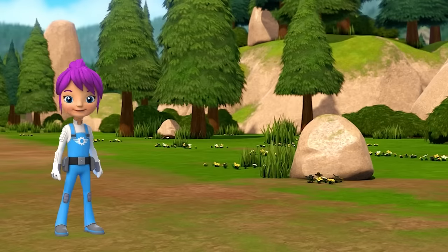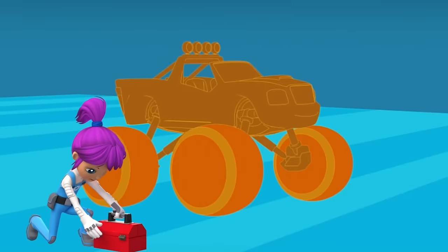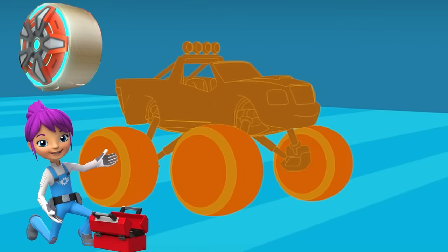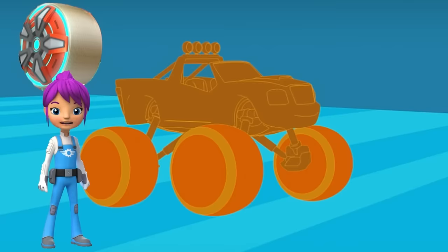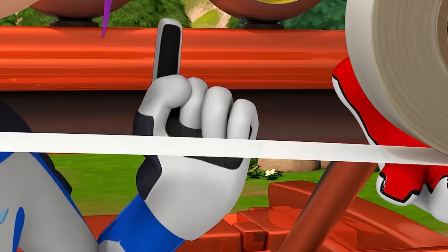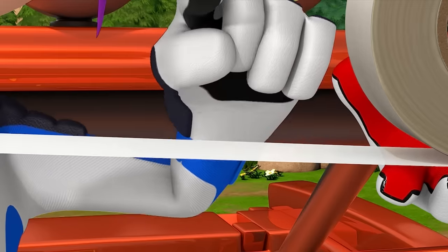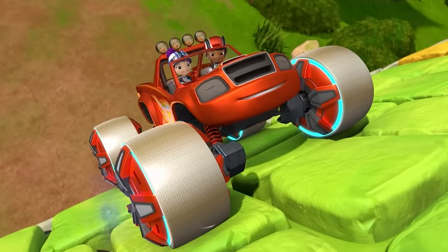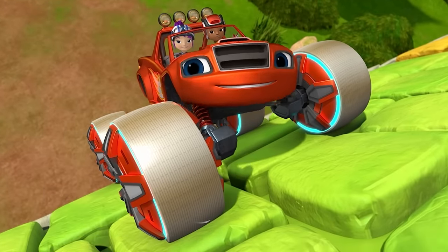Systems check! What should we add to Blaze's tires so we can climb up the wall? Adhesion power or ice? Yeah! We can climb the wall if we give our tires adhesion power! Adhesion is when two different things stick together, like a piece of tape sticking to your finger! Adhesion power! It's working — with adhesion power, our tires are sticking to the wall!